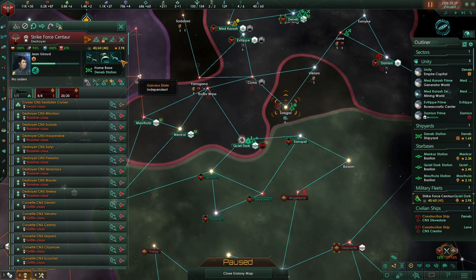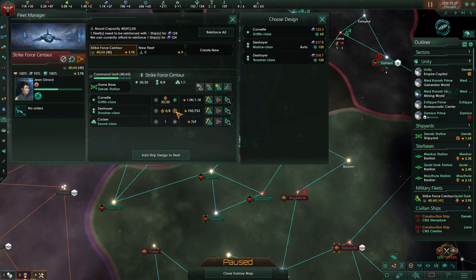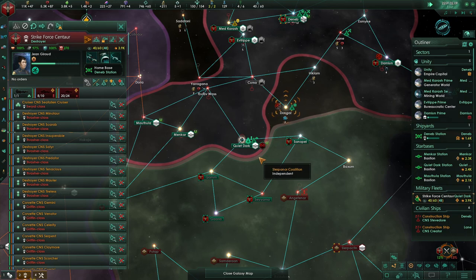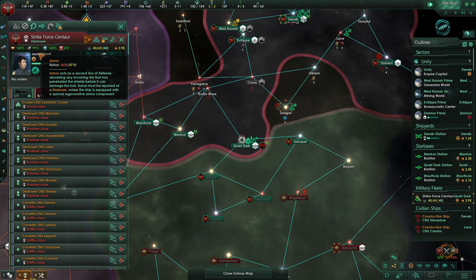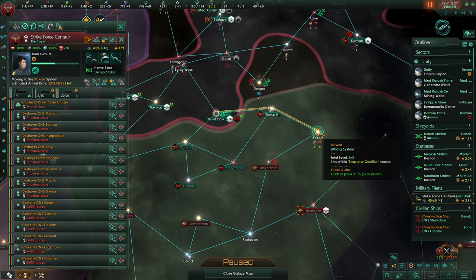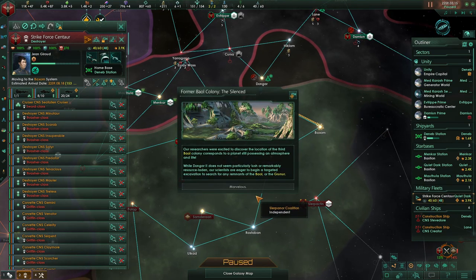Let's get repaired and get moving. Let's just keep pumping ships into the shipyard. Come on, get there — we're good to go! There's also a distinct possibility that they see our fleet power and they're not even going to risk their fleet. It's definitely a possibility. Project complete — former bio-colony, the Silenced. Our researchers were excited to discover the location of the third colony, which corresponds to a planet still possessing an atmosphere.